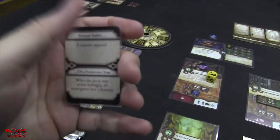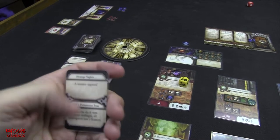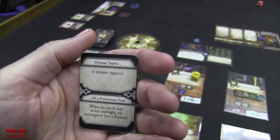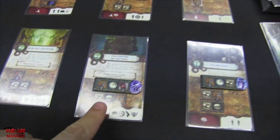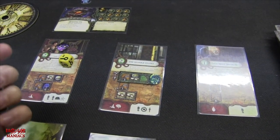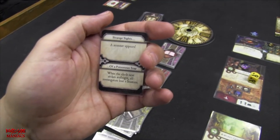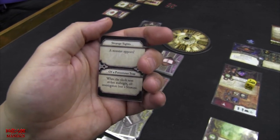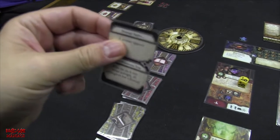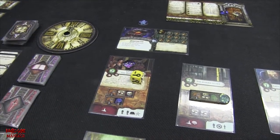On my turn the clock goes to midnight and I draw a mythos card. The immediate effect says a monster appears, so Brady draws one and places it. There are now three monsters on the board. The lingering effect is a poisonous trap: when the clock next strikes midnight, all investigators lose two stamina. This is something we cannot avoid whatsoever.